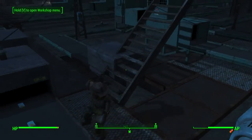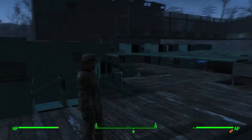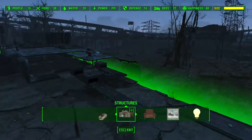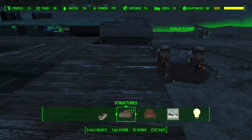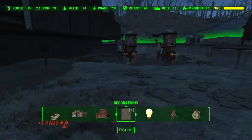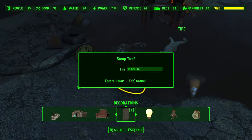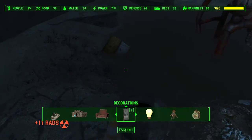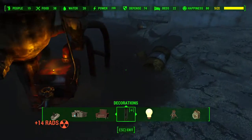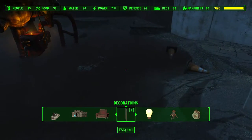Hey guys, it's Total Eclipse here with another Fallout guide. I haven't done a few of these recently - it's been a long busy period. On a quick note, someone mentioned that if you get rid of these barrels you'll actually get rid of all the rats, something I did not know. So we're just going to quickly do that - wow, thank you whoever it was!